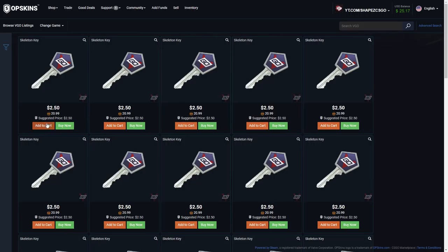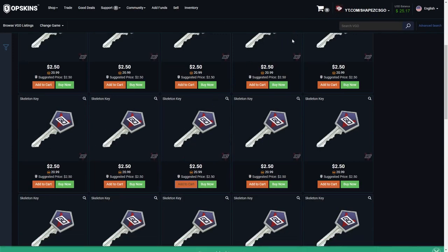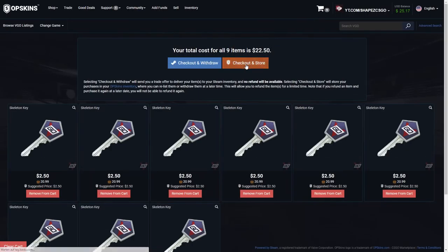I'm going to buy nine keys because for some reason you have to open at least three cases at a time. So nine keys means we can do three case openings. Add to cart — one, refresh, now it should work — add to cart, there we go. Nine keys, perfect. Let me check out.